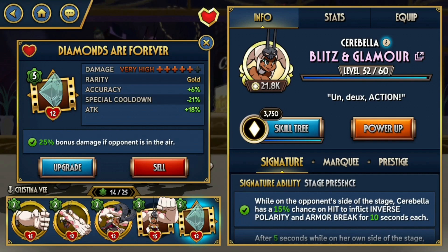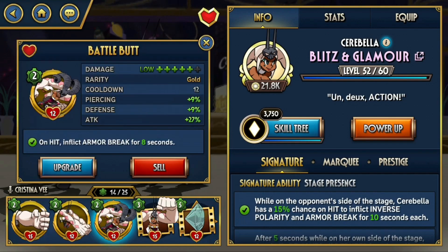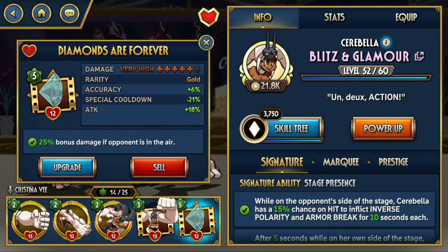Lastly we have Diamonds for Forever, and honestly I think this one is actually optional because most of Cerebella's damage will come from Merry Gorilla, Battle Bud, and Diamond Drop. Getting that meter is a bit harder when you're only dealing one hit, so Diamonds for Forever is gonna take literally forever to charge up — but once it does, it deals tons of damage because of its bonus damage, and being a blockbuster it deals more damage than Diamond Drop.